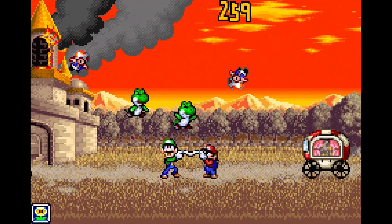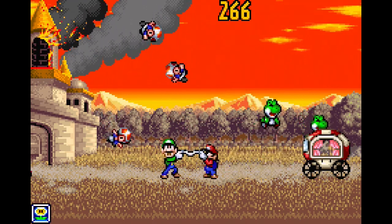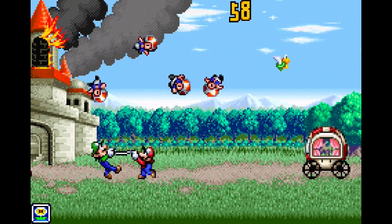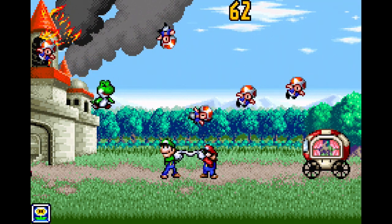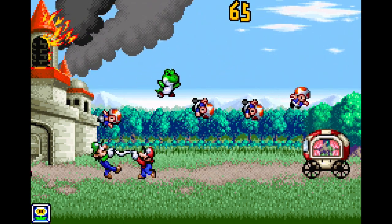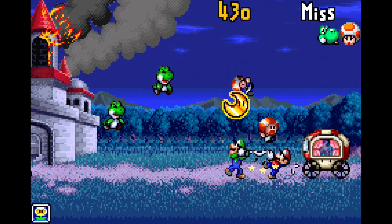A good piece of advice for this game is to use both the A and B buttons and the D-pad to move. Sometimes you might find the odds are against you and have to juggle two people at once, but using that advice you can make some serious game-changing plays. The game looks gorgeous and goes through a morning, evening, and night cycle every 200 points.